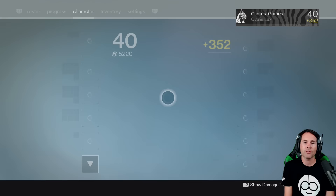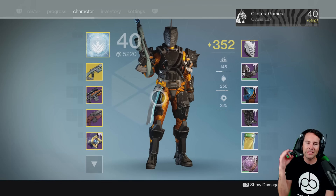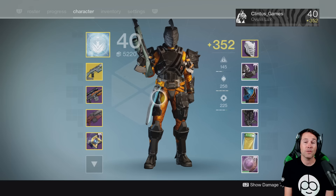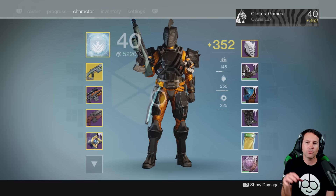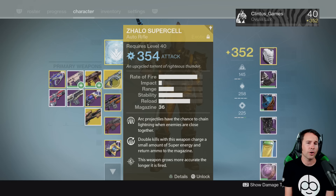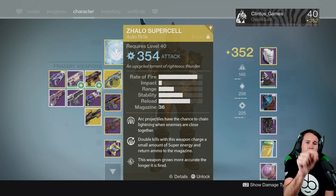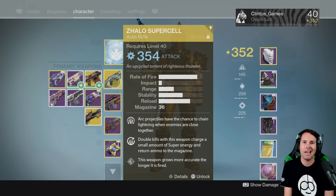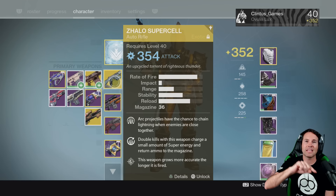Arc Burn is the modifier this week. So here's my current loadout — we literally just got done doing Heroic Strikes and this is where I'm at: 352 on my Titan. My Warlock is probably at 351. My Zhalo Supercell, being Arc, I pushed to 354. It's my top primary and my highest level gun so far, and I'm using it specifically because of the strikes and Arc Burn being on.